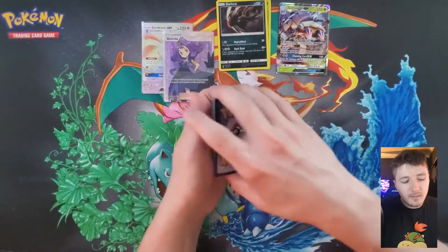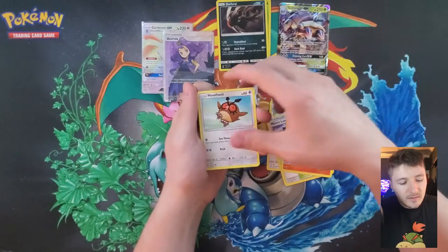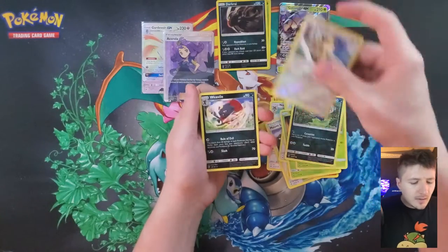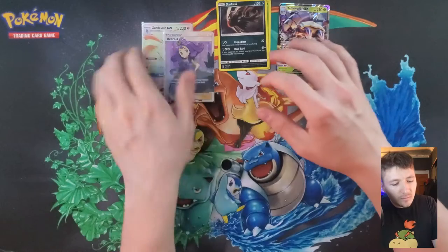One, two, three - what, bam! And then let's begin. Pansear - I thought about Sandy from SpongeBob for a second. And the Jolteon, and we got a Weedle. That's it for that fantastic pull so far, guys.